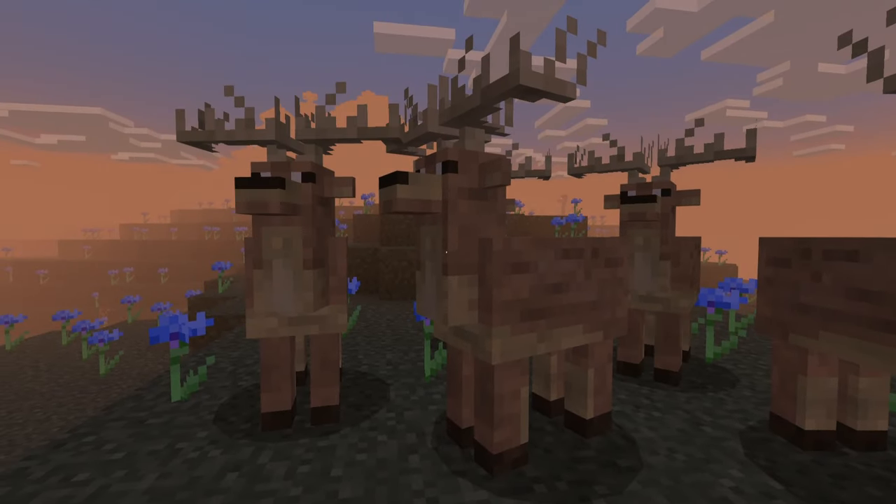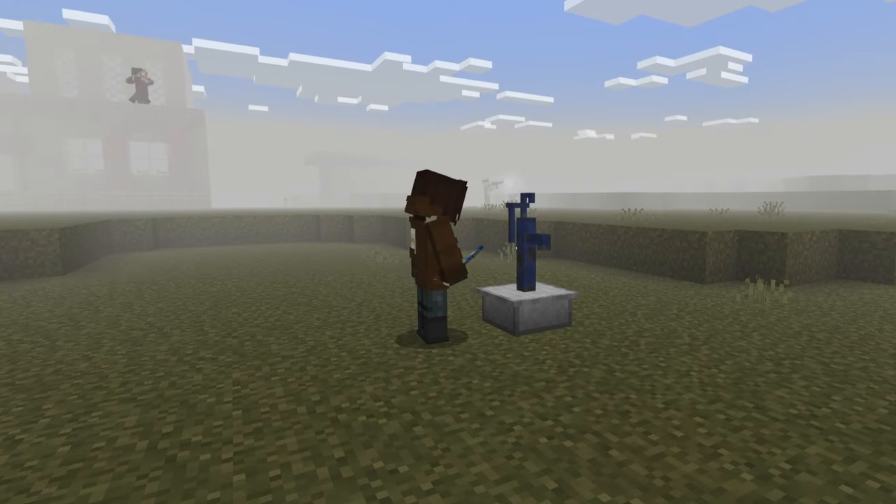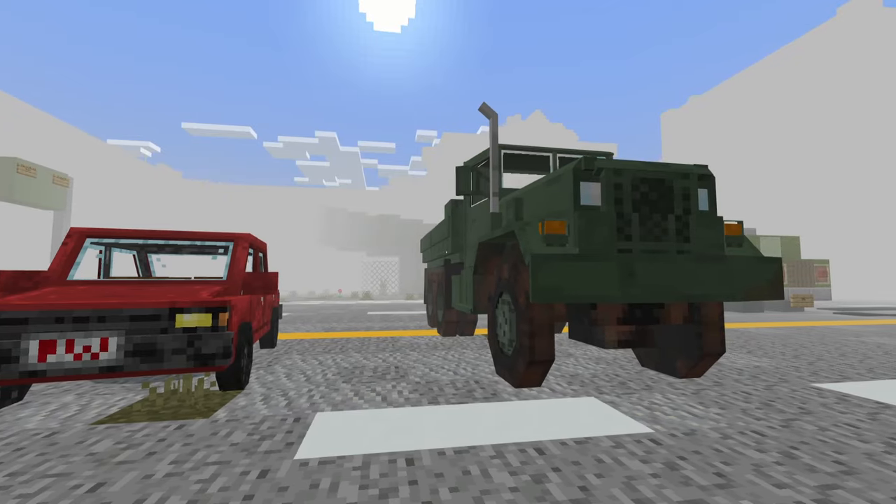There's also wildlife in this addon like deer and crows that you can find. An important feature of this addon is the thirst system which you can get from drinking water bottles which can be filled at the water pump. Project Walker also adds two vehicles.